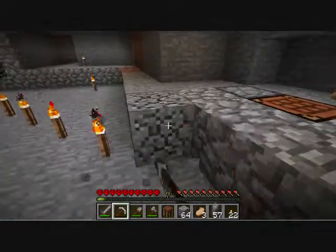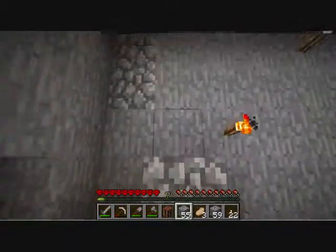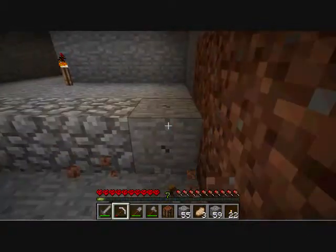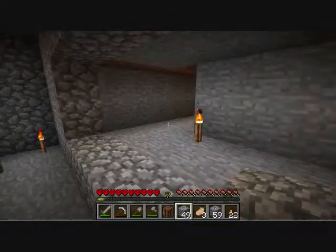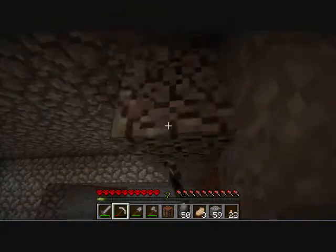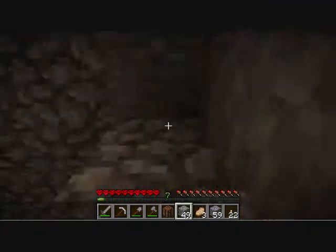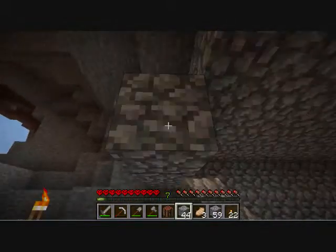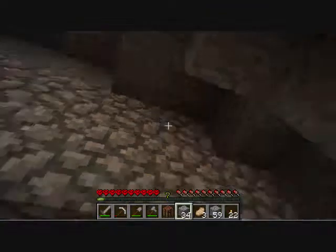Fall damage is the most precise method I can think of. Etho tried crushing things, but it wasn't very precise — sometimes things would die outright. It was alright for his blaze farm since he didn't get all the experience but he did get blaze rods every time. But since I'm going for an experience trap here, I need to make sure that as many kills as possible are attributed to me, and not them just drowning or getting crushed.